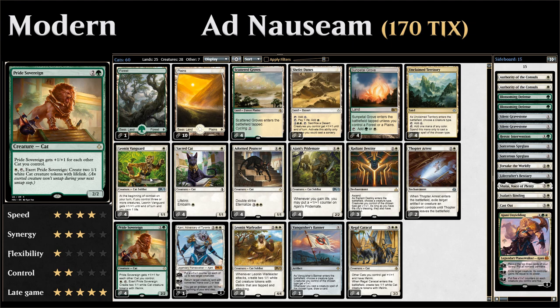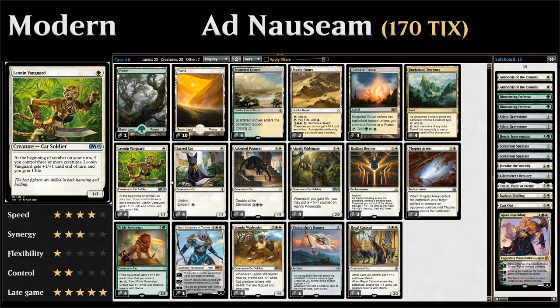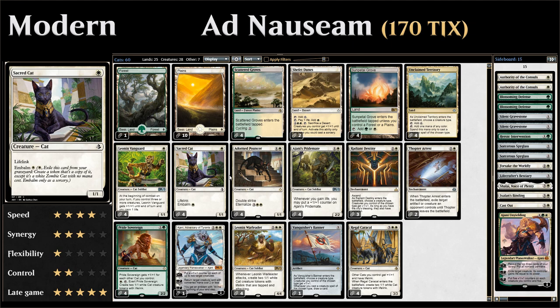Let's dive right in starting with our one-drops. We have four copies of Leonin Vanguard, a new edition from M19 — single white for a 1/1 cat soldier. At the beginning of combat on your turn, if you control three or more creatures, Vanguard gets +1/+1 until end of turn and you gain one life. It makes for a nice early attacker if you have enough creatures, and the life gain trigger is very valuable.